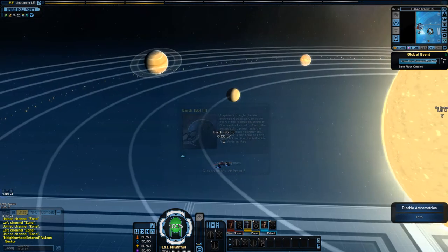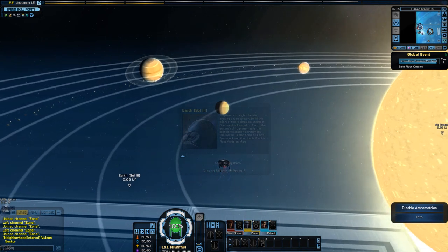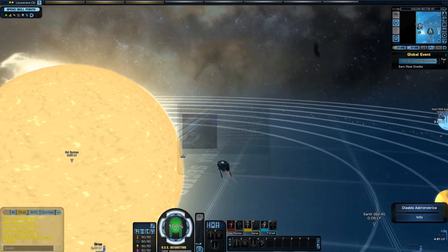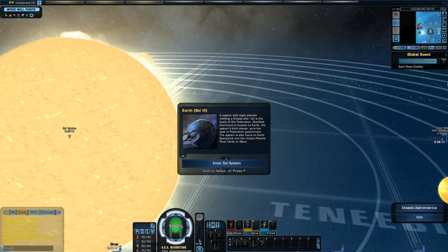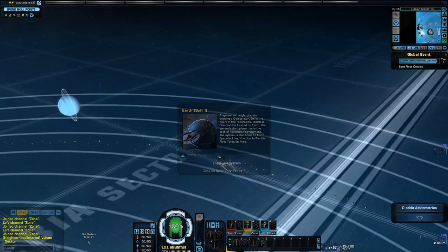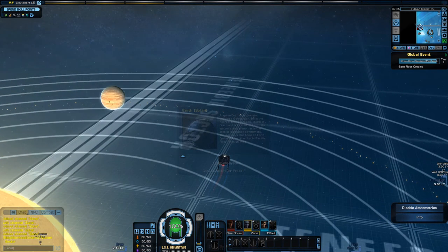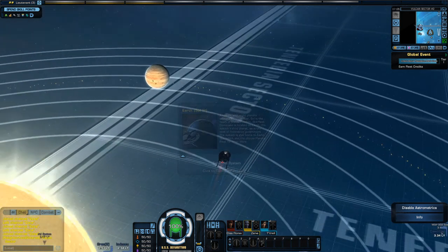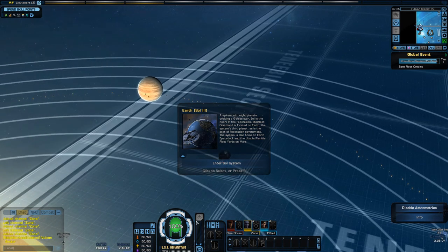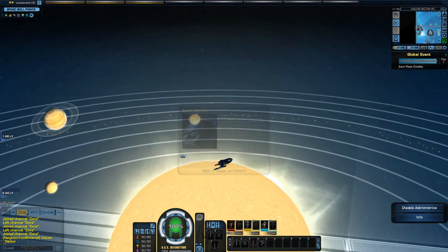Mercury. Let's see — I think Jupiter is over here. It should be the biggest one. Let me see here — is that Jupiter or is this one? So you have Mercury, Venus, Earth, Mars, Jupiter — it's the fifth one — so one, two, three, four, five. I'm assuming this is Jupiter.